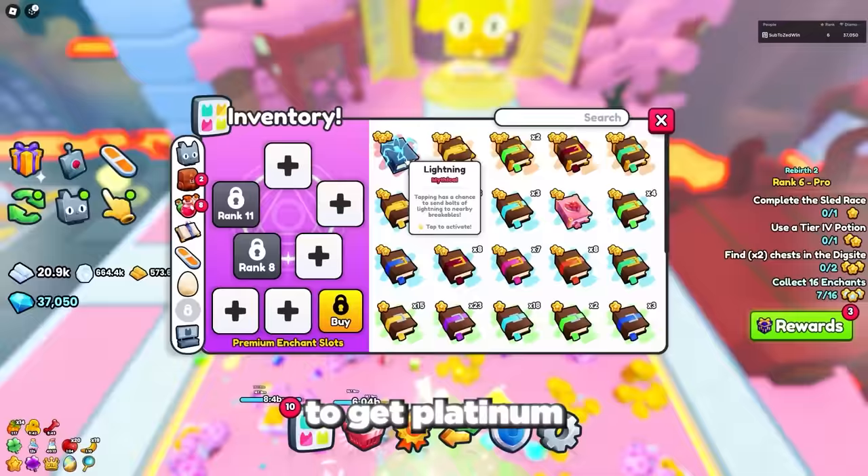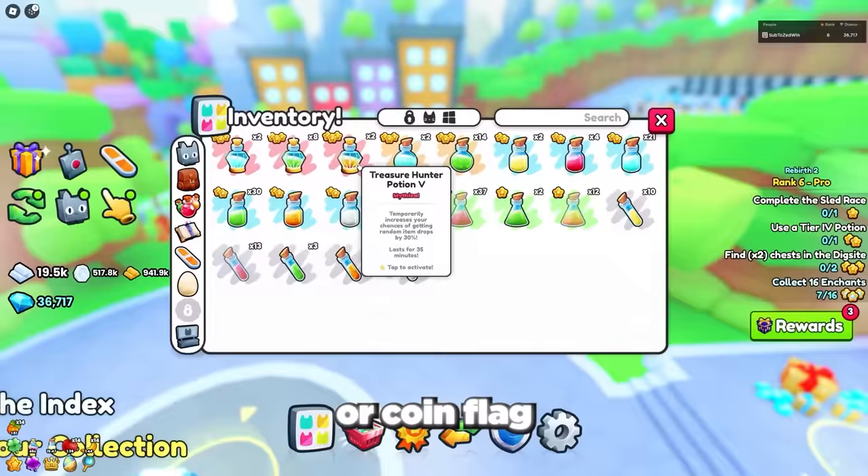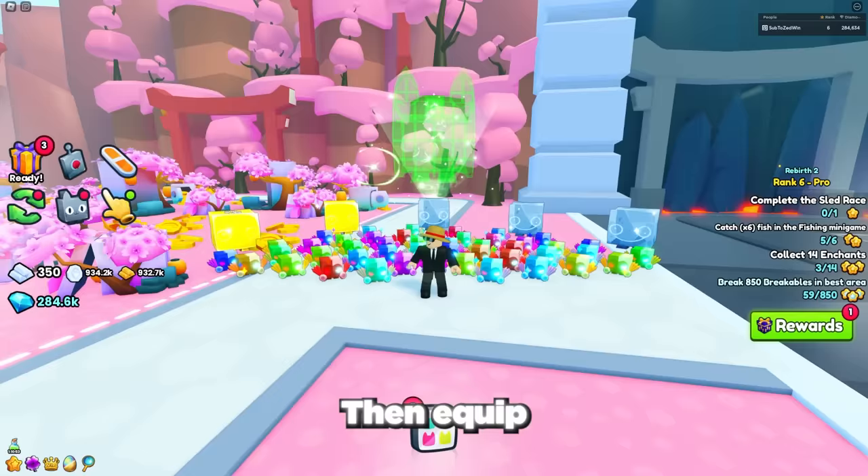To get platinum bars super fast, make sure to equip your best coin and damage enchant books. Use either a hasty flag or coin flag, as well as your best damage and coin potions, and make sure to max out your apple, banana, and pineapple fruits. Then equip your best team of pets and get grinding.